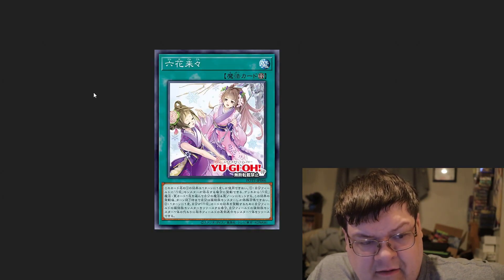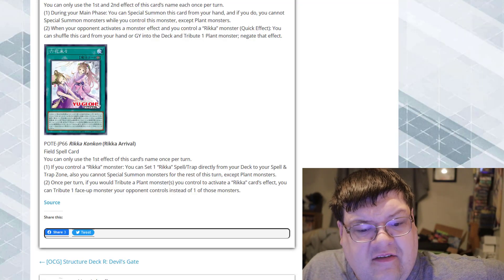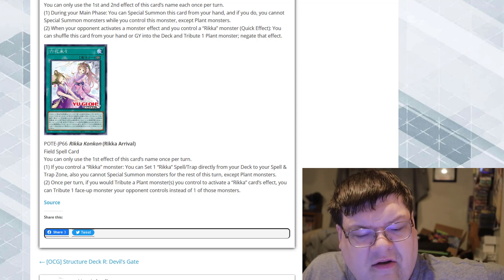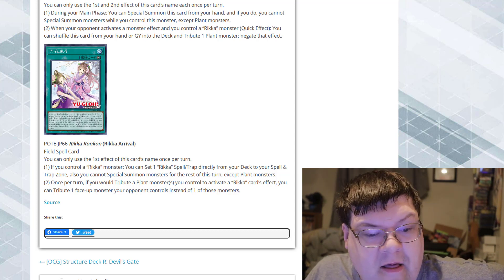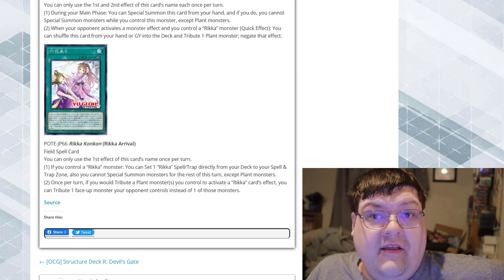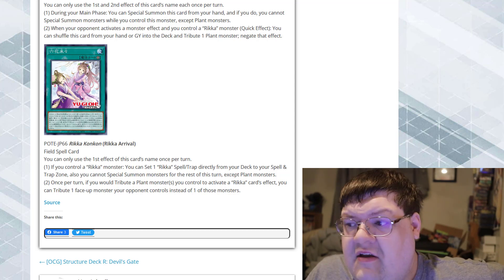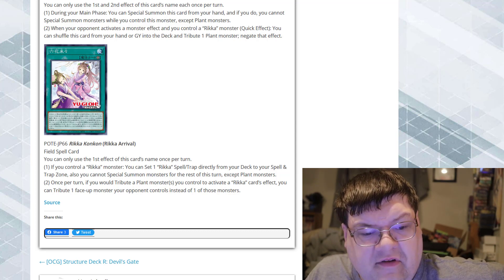We're getting a field spell — didn't expect that. You can only use the first effect of this card's name once per turn. If you control a Rika monster, you can set one Rika Spell and Trap card from your deck to your Spell and Trap card zone, and you cannot special summon monsters for the rest of this turn except plant monsters. Once per turn, if you tribute a plant monster you control to activate a Rika card effect, you can tribute one face-up monster your opponent controls instead.